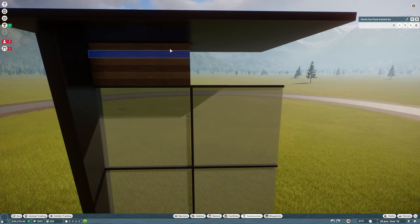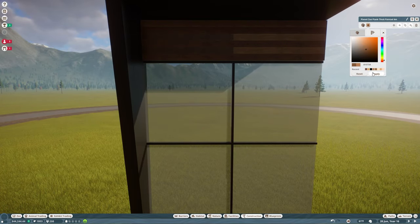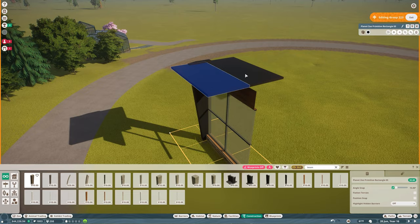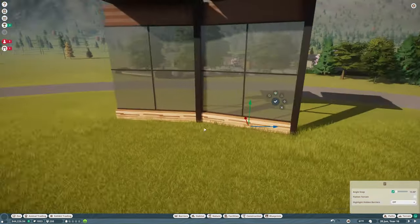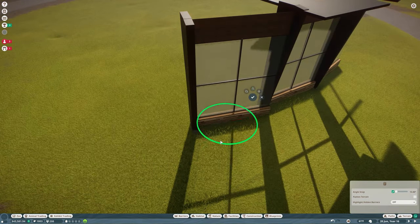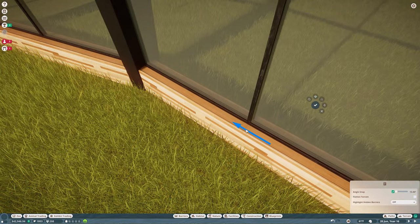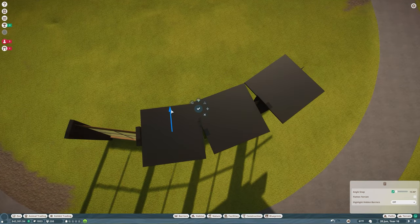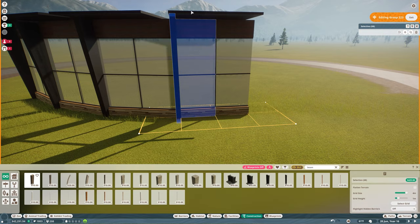This building I'm building is going to top that — it's also probably one of the largest projects I've ever taken on in the game, even compared to Planet Coaster. It needs to be, because it is the centerpiece of the park. It's technically going to be a huge exhibit featuring multiple habitats and exhibits inside. It's going to be my reptile, amphibian, and insect house — though I may do a separate insect house. It might be more of an amphibian and reptile center.